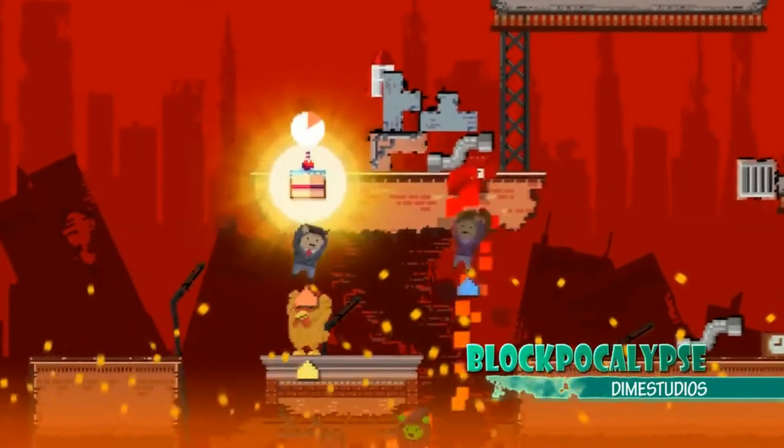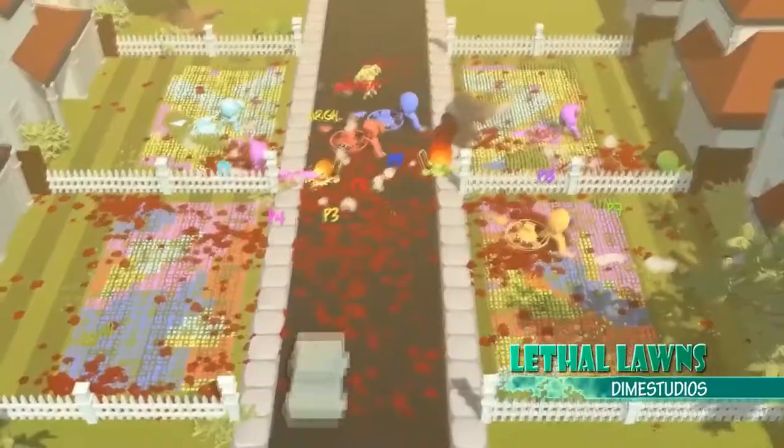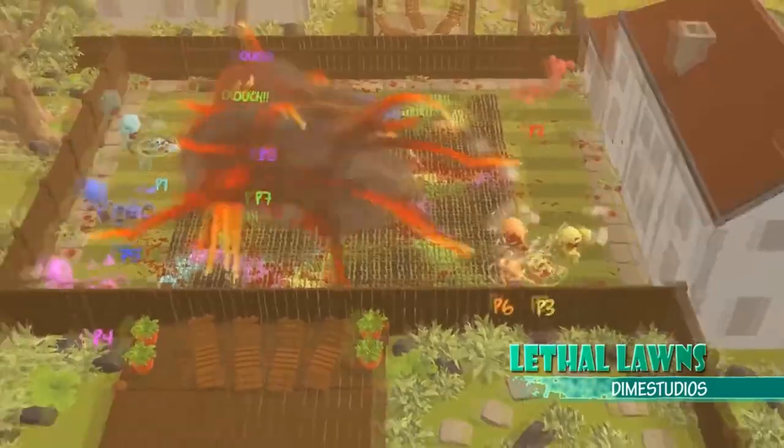Back for another year, Blockpocalypse by Dime Studios. We're really keen to see what progress they've made — we have seen it a few times in the past. It's PvP, or you have to help each other to get away from the lava. And also by Dime Studios, Lethal Lawns — basically a hack and slash with lawnmowers where you fight against other people, either cutting the grass down or running over each other. I love it, I can't wait.